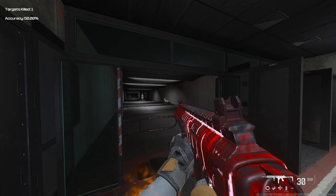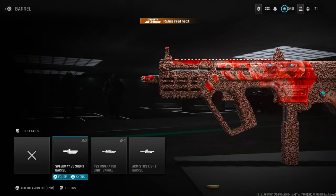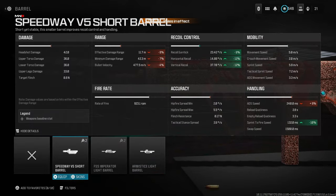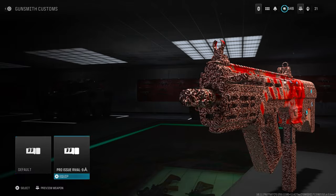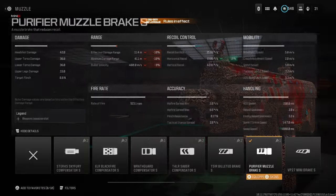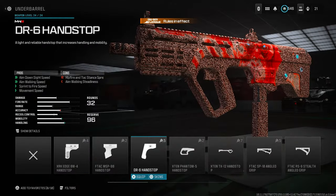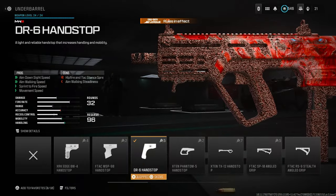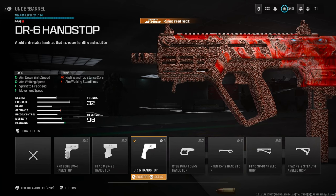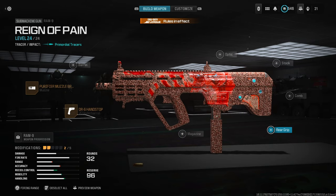Onto number four — the RAM-9. For this one, I recommend not using any barrel at all — all the barrels are cons. For the muzzle, use the Purifier Muzzle Brake S, since this gun has a fast fire rate, to get more horizontal recoil control. For the underbarrel, use the DR6 Hand Stop for more ADS speed and close-range engagements. This SMG is best for close range on Rio and Six Star.